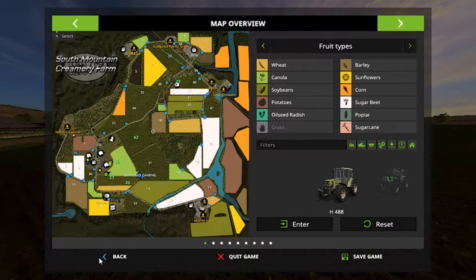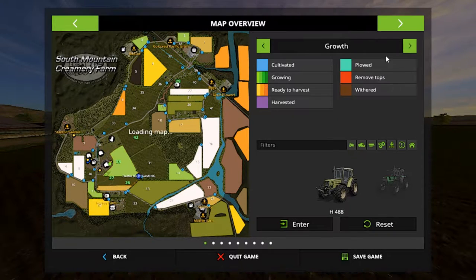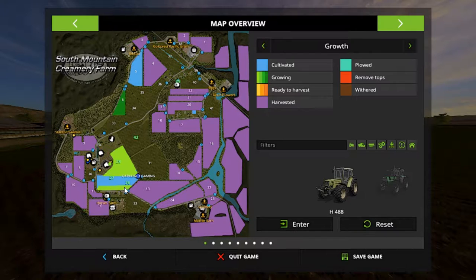Let's go to the map and show you what all I've done so far — it's been a little bit since I played this. As you can see here on fruit types, we are planting canola, and we've got from here to here to this corner planted. We also have to touch up the wheat here — I had the little planter plant what it had and that's what got planted.